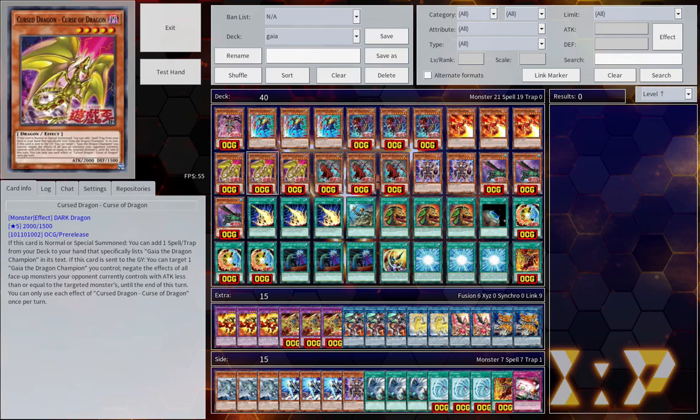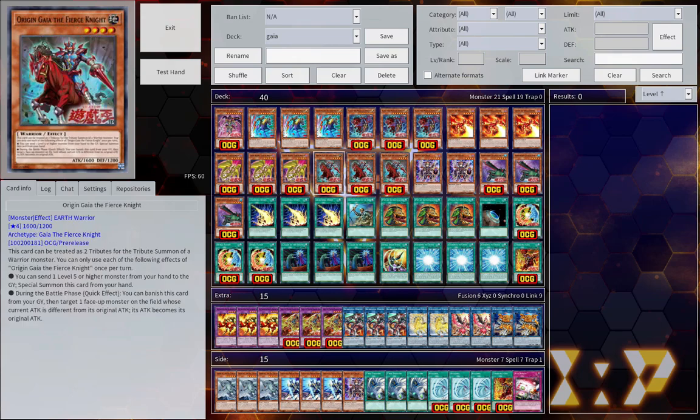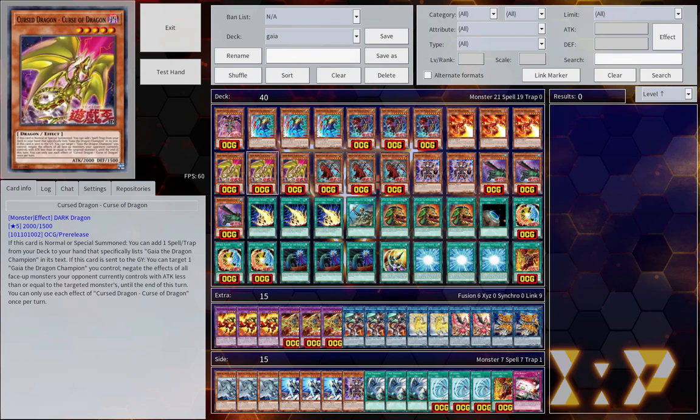The new one, Curse of Dragon — when it's normal or special summoned, it lets you add a spell or trap from your deck to your hand that specifically mentions Gaia the Dragon Champion in its text. If it's sent to the graveyard, it lets you target a Gaia the Dragon Champion you control to negate the effects of all other face-up monsters on the field with less than or equal attack, and that lasts until the end of turn. And you can sort of see where this deck goes from here.